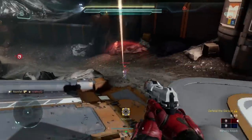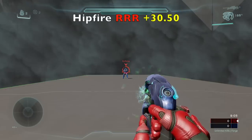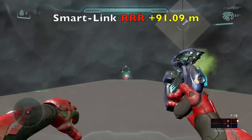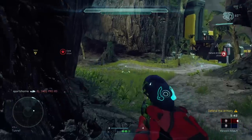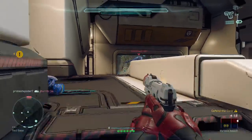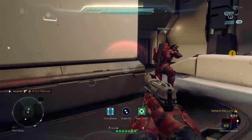As a result, those 5 shots may turn into 6, 7, or even 8 depending on if you miss 1, 2, or 3 shots respectively. Now enter the plasma pistol. This gun has a hipfire red reticle range of 30.5 meters and a smartlink red reticle range of 91.09 meters. Within these red reticle ranges, a charged EMP shot will track your target. So if you charge up your plasma pistol and aim at an enemy, you have about 91 meters of tracking capability — and an easy shield break compared to landing 4 consecutive shots with a magnum.